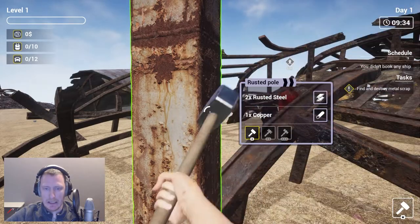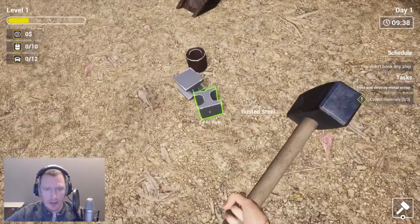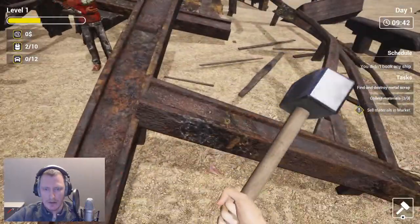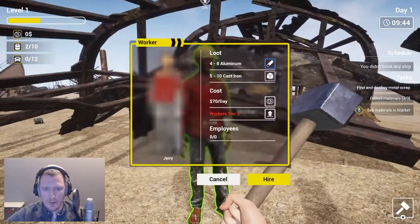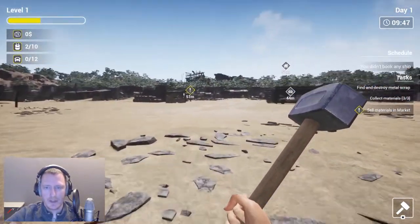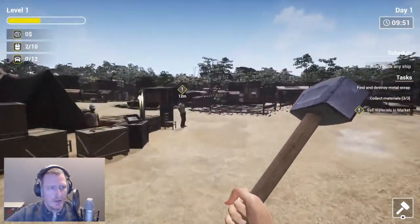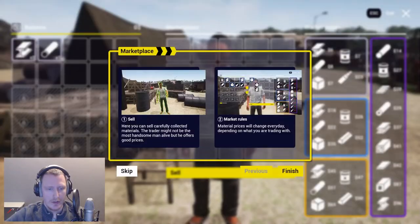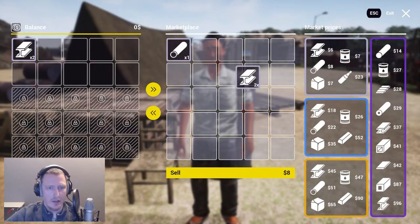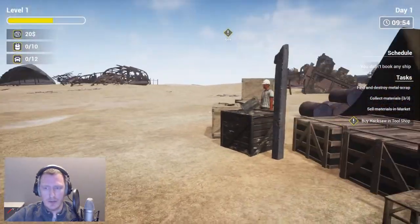Bang bang bang, boom — nice! And we get stuff out of it. E — that's a worker, we can order those guys. Now sell the material to this guy. Trade — so we can put that in here and then sell. So now we have sold a little bit.